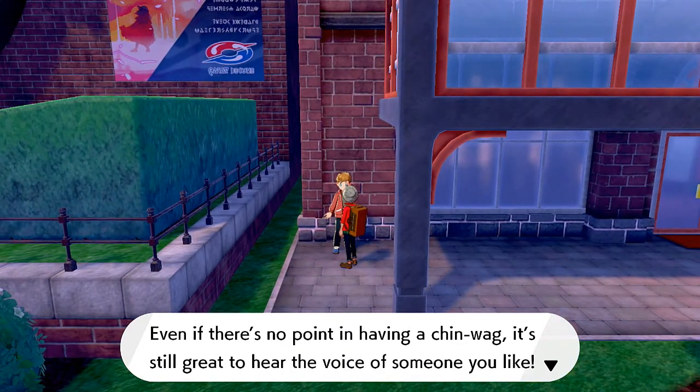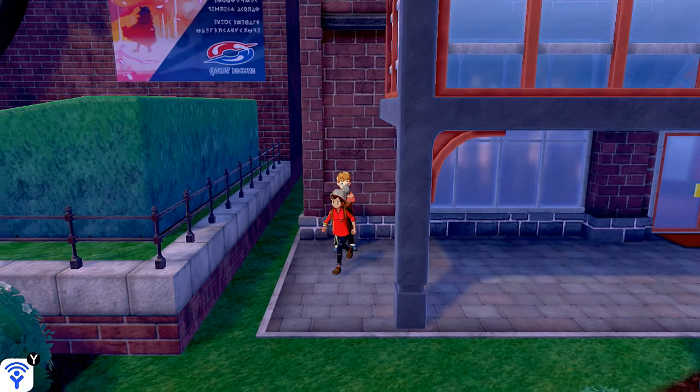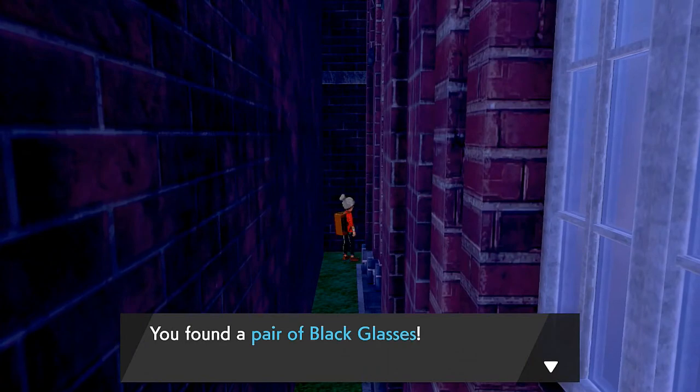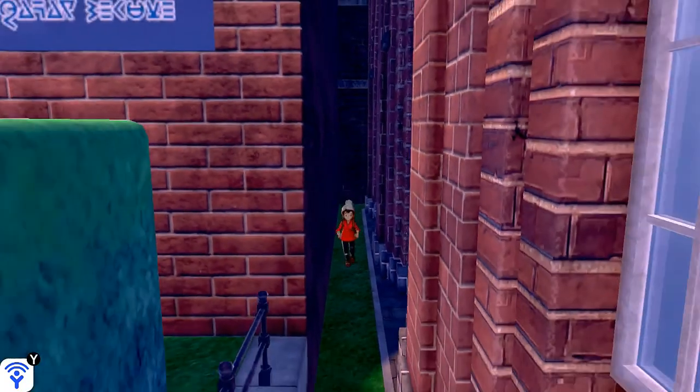Remember, in Pokemon Shield there are two gym leaders that are different from Pokemon Sword — I believe it's the ice type and ghost type trainers that differ between the two versions. We also find a hidden item in an open crevice: a pair of black glasses.